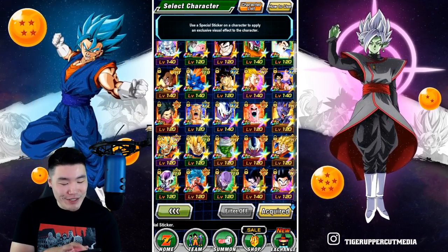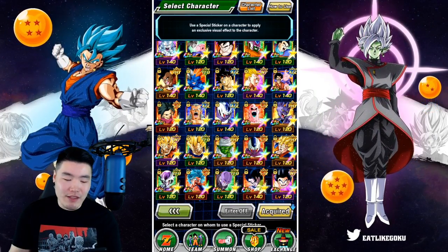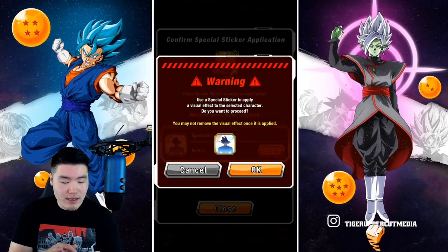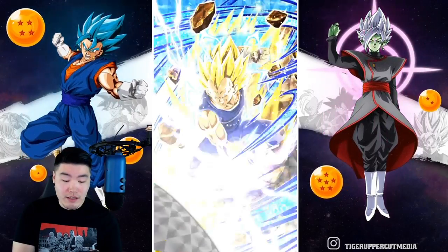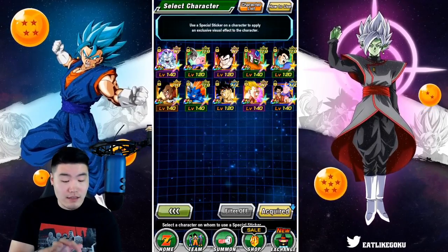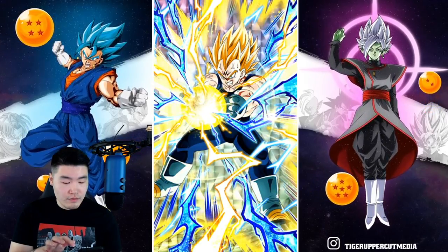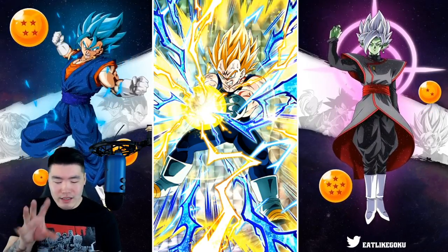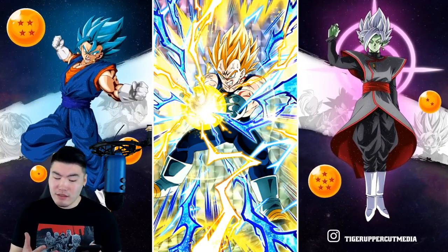I really like this Goku and this Vegeta, so even though I'm not sure if they'll look good, I might just give them stickers. Let's start with Vegeta first — if he looks good, I'll give a sticker to Goku as well. Oh, he's okay. He's okay, that's decent. Let's see Majin Vegeta real quick. He's not bad — he's got the triple effect going: spikes, aura, and the ball. But it doesn't quite match as well as Metal Cooler. He doesn't look nearly as clean as that guy.